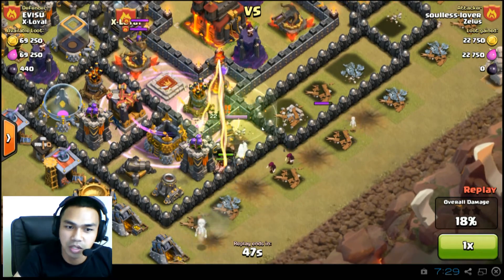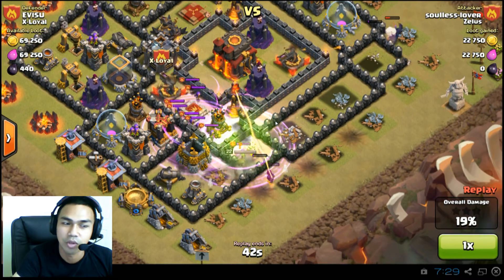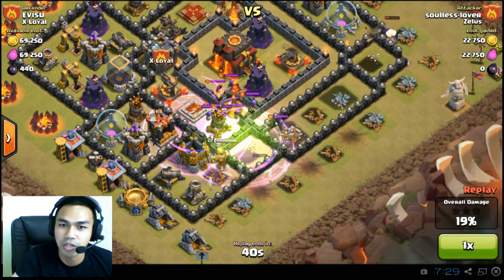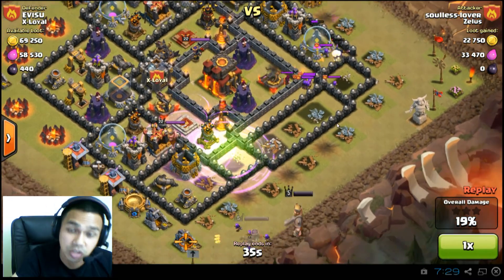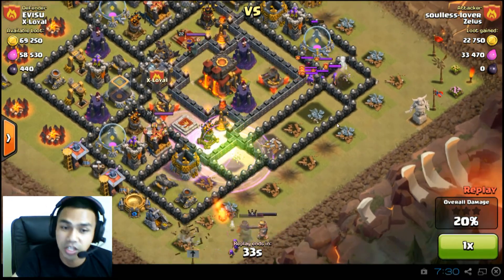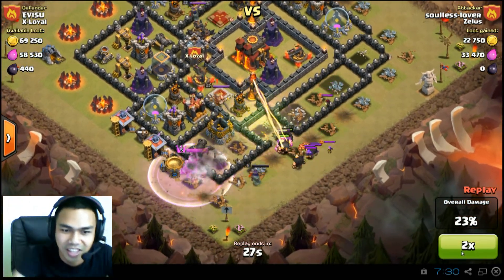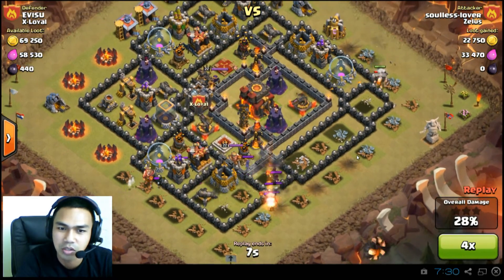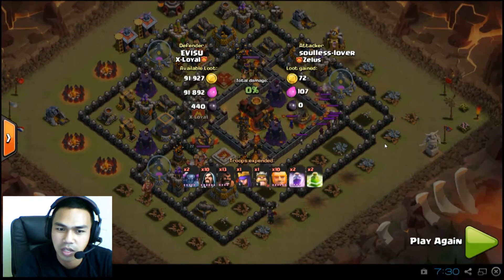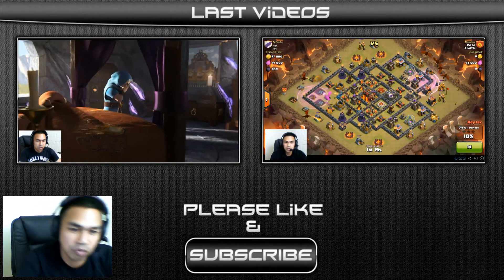There's a rage spell down and there's a jump spell — Soulless Lover from Zelos, everyone should let him know: hogs do not need jump spells. He's now putting in giants, which is a weird choice to send in last. And there we go — another defense for X Loyal.